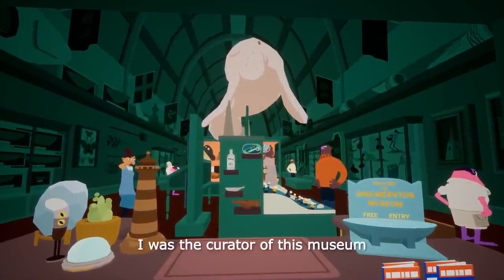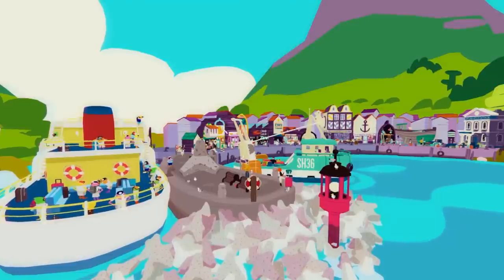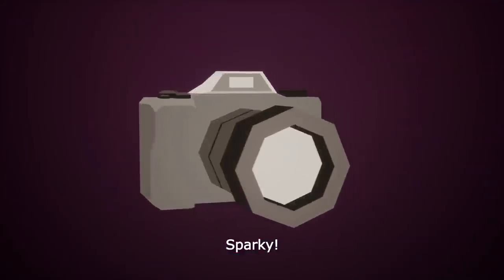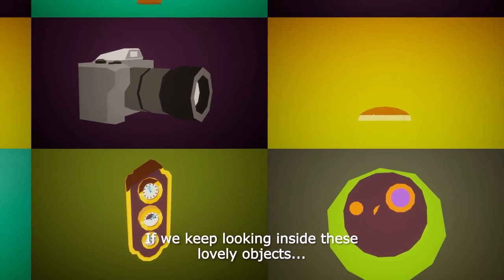Explore the afterlife in the puzzle adventure I Am Dead, in which you assume the role of the recently deceased Morris Lupton — he is the island of Shelmerston's only hope against an impending volcanic eruption. Uncover how Richard Hogg and Hollow Ponds crafted I Am Dead's whimsical visuals, charming world, and inventive gameplay in our interview.